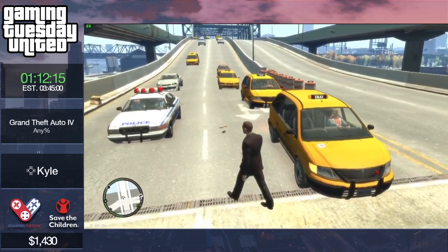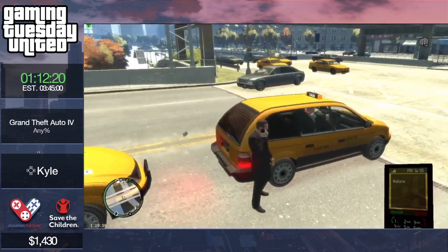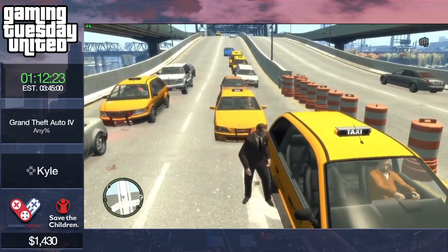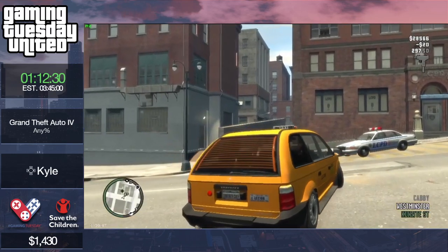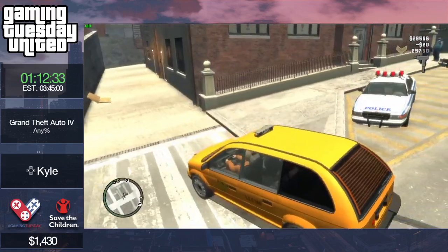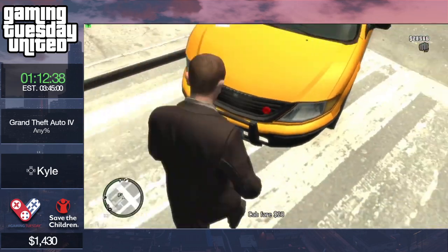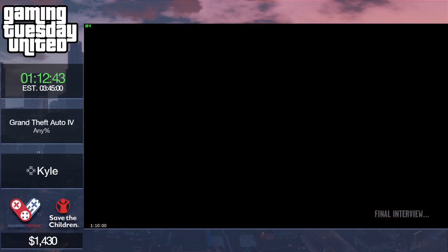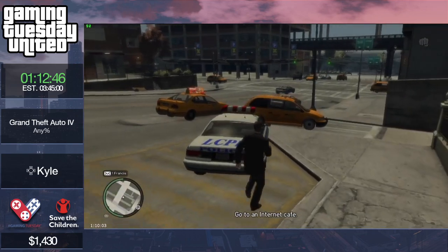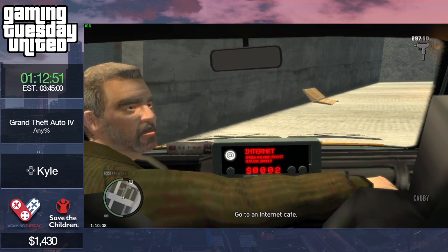Now Kyle has to wait for a call, cab to the marker, and wait for the text. I'm going to be safe and guarantee I get this text instead of accidentally blocking it by hailing at the wrong time. Hailing is one of the things you can block texts or calls with — you have to be really careful with phone management.